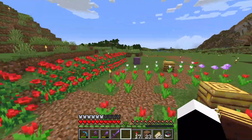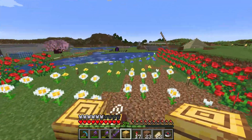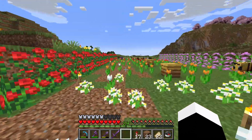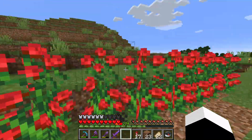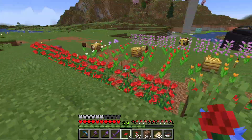That's how you can make your very own happy bee place. Collect a bee nest with Silk Touch enchantment. Collect many flowers so the bees will be happy — and you don't need any trees.